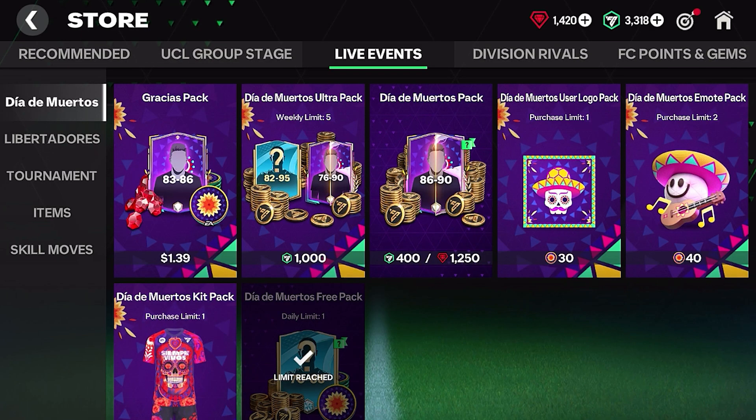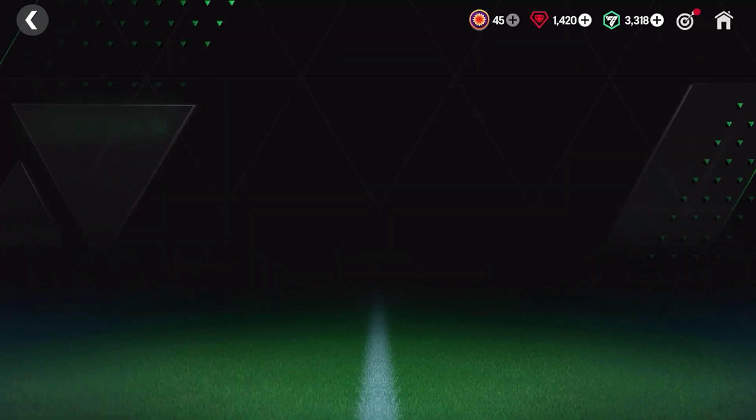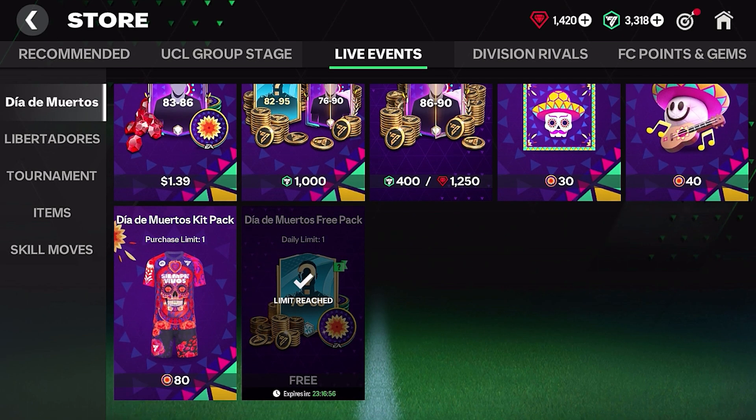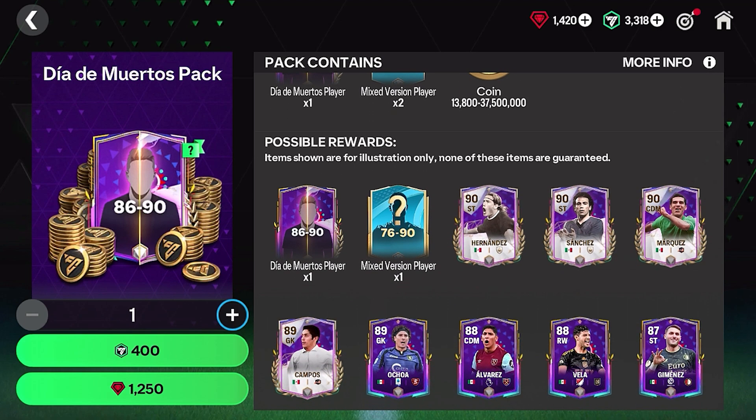Here in the store you can see all the new packs. There are a few cosmetics you can also get, for example a user logo, an emoji, and a new kit. They also have packs you can open with gems, but I don't think they're really worth it considering the max overall you could get is a 90 rated player.